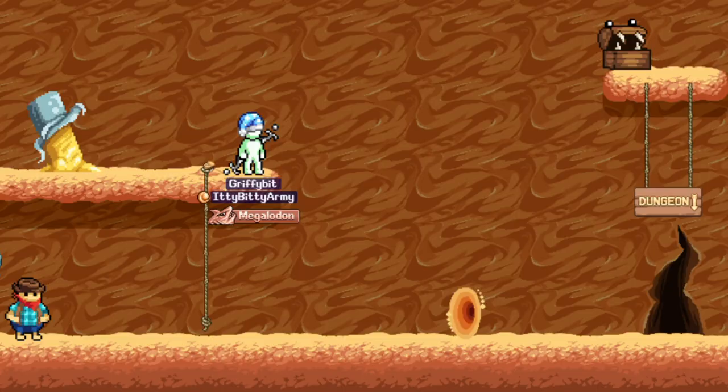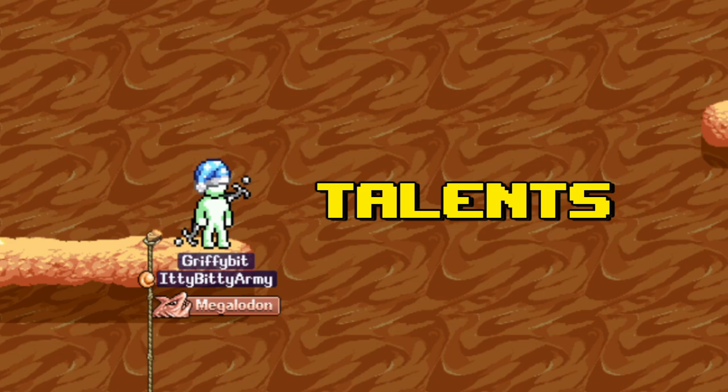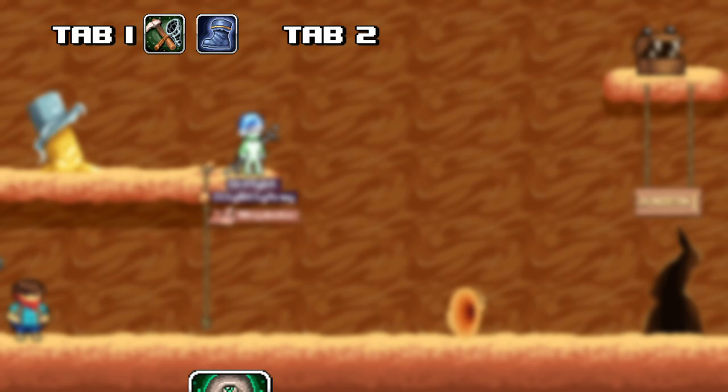Let's get into it. To start off, let's talk about the class. Catching is best done with Bowman — the third tab has all the major catching talents. In the first tab, you want to prioritize Elusive Efficiency, which is efficiency percent, and Quickness Boost, which is base agility — the primary stat for catching.